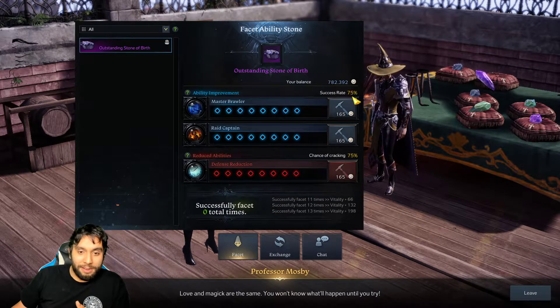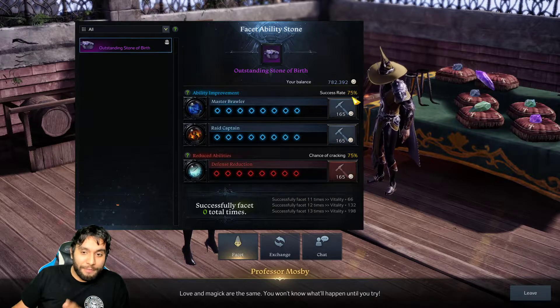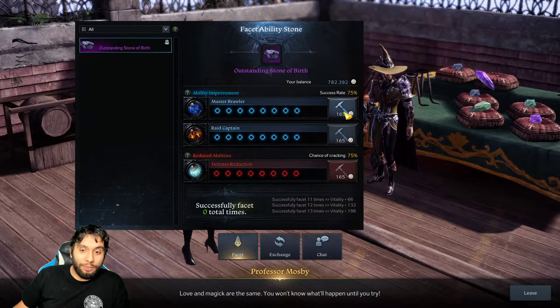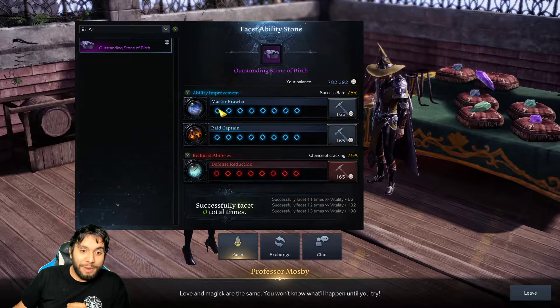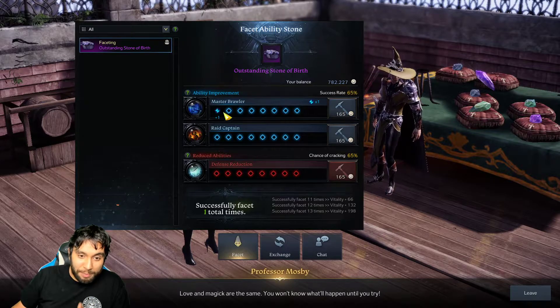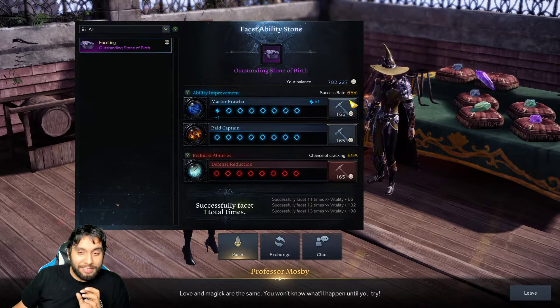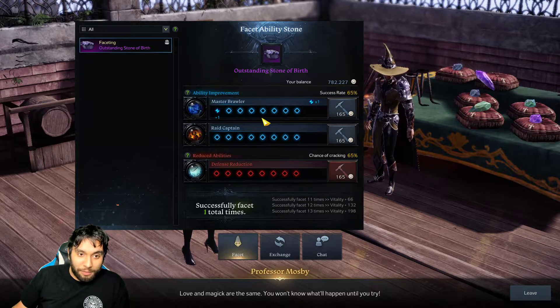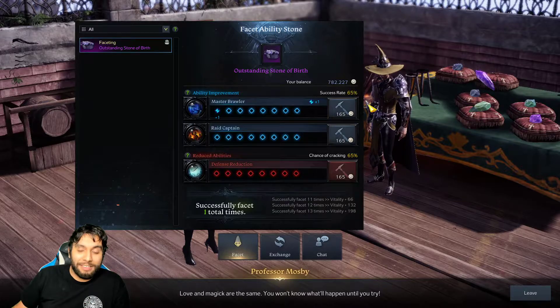Now let's go over the method. As you see, we start at 75% — that is basically the base rate. You go ahead and use the first enhance on your main skill, and you have a 75% chance that it will work, so most of the time it will work. Then it drops down. For every successful attempt, it will go down. For every unsuccessful attempt, it will go up. And that's basically the method, guys. Most people just mash this button over and over again without thinking about it.